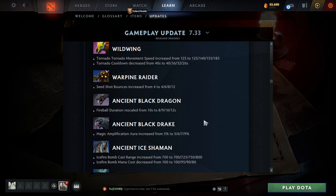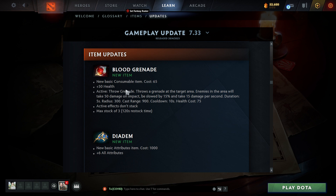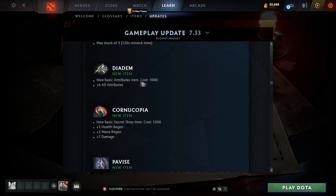They changed pretty much every creep in the game, so I think Purge is gonna make like a 20-hour video. Item updates: Blood Grenade — a new basic consumable item at 65 gold, 50 health. Throw at an area — takes 50 damage on impact, slowed by 15%, and 15 damage per second for five seconds. They don't stack. Max stock of three. That might be really good in the laning phase — maybe people will just buy three of these instead of a bottle.